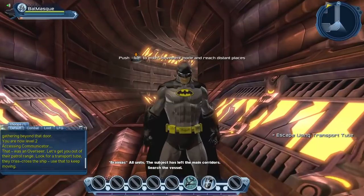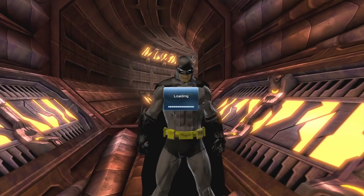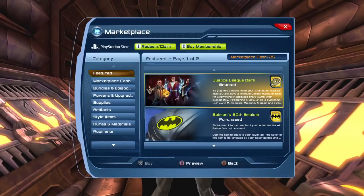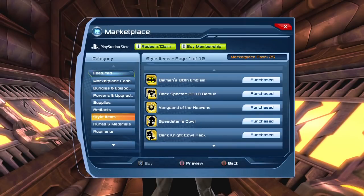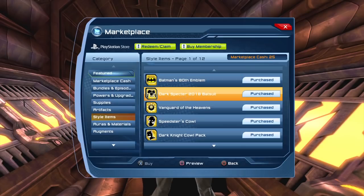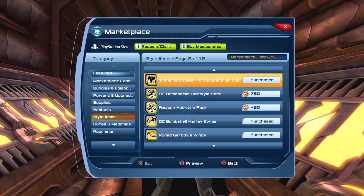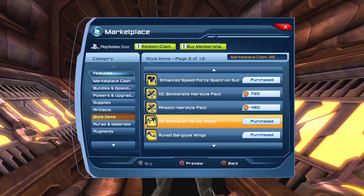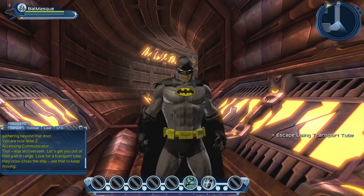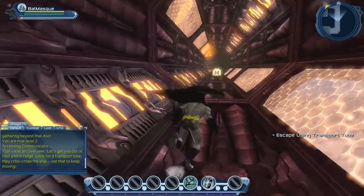If you're wondering how I created the look of my character — I've been playing DC Universe Online for roughly 7 years, so I've purchased a lot of styles. I'm using the Batman ADF Anniversary Emblem, the Dark Spectre Batsuit, and the Dark Knight Cowl. I'm also using the belt from the DC Bombshell Harley style. Pretty much everything else — the cape, the boots, the pants, and the chest piece — all come directly from character creation.